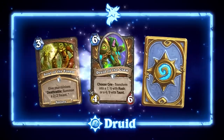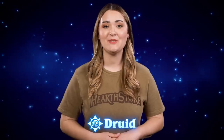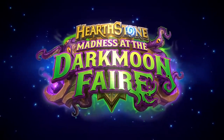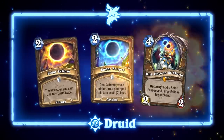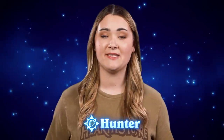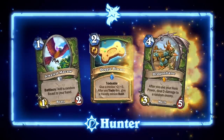In the Druid core set, we've made some changes to iconic druid cards to make them more competitive. Mounted Raptor, Earthen Scales, and Fandral Staghelm will be leaving core in favor of cards originally released in Madness at the Darkmoon Faire: Solar Eclipse, Lunar Eclipse, and Kiri, Chosen of Elune. To strengthen the Hunter secret pool, Snake Trap will be rotating out of core in favor of Wandering Monster and Cat Trick. Other Hunter highlights include the removal of Cloaked Huntress, Dire Frenzy, and Houndmaster Shaw, and the addition of Jeweled Macaw, Doggy Biscuit, and Dragonbane.